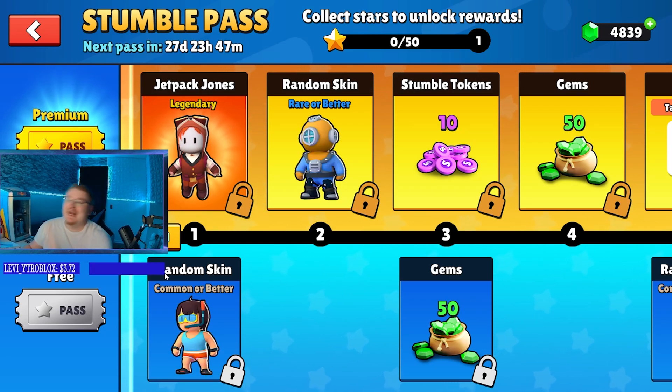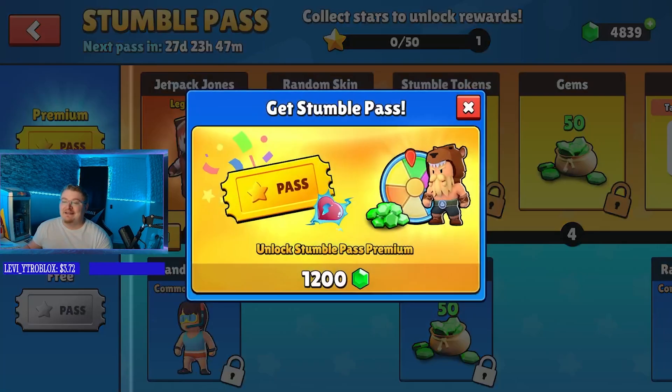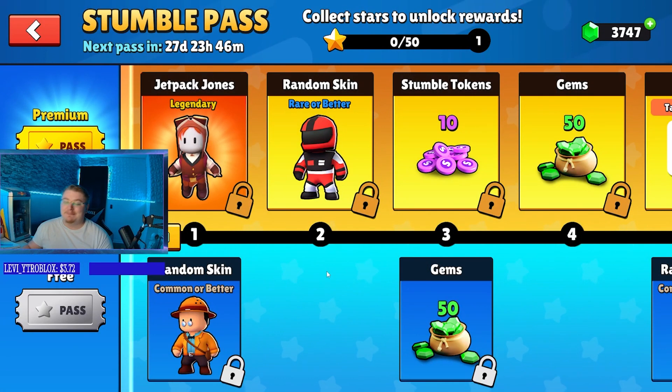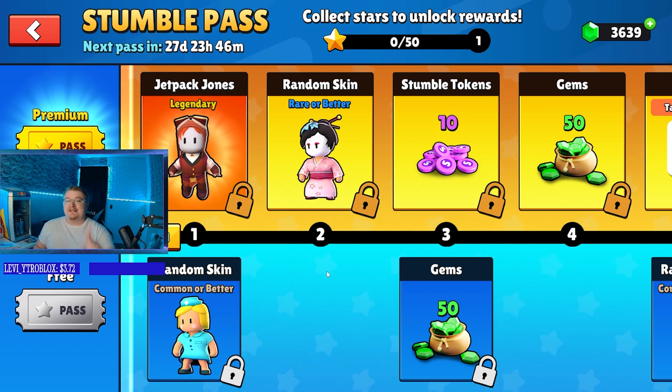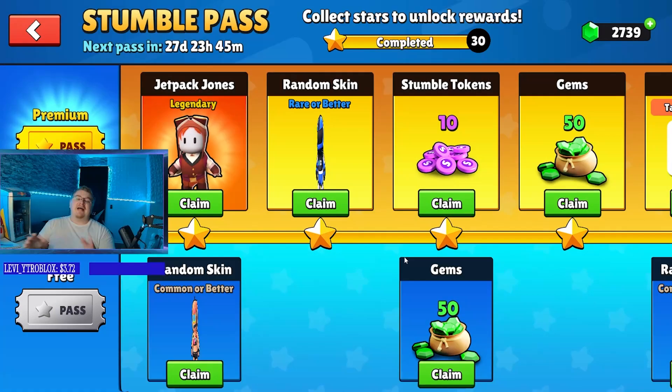Alright guys, today the Stumble Pass just came out. We're gonna go ahead and activate the Stumble Pass for 1200 gems and then we're going to unlock all the tiers of the Stumble Pass and reveal everything that we get. We're gonna skip this part and we'll be right back.